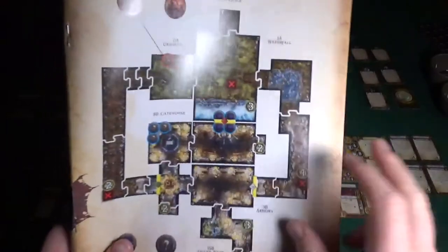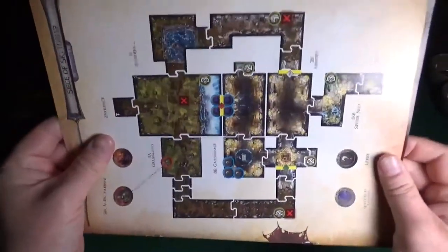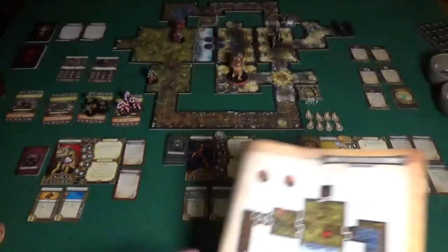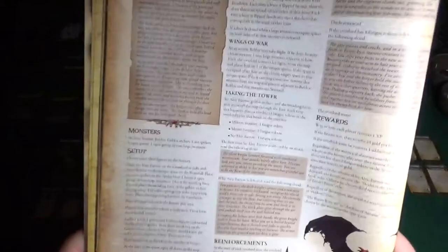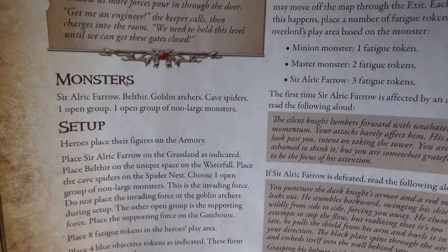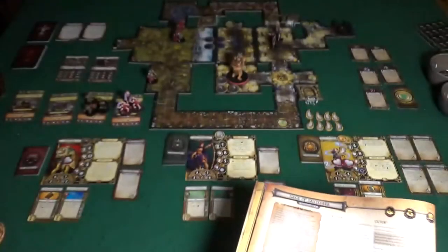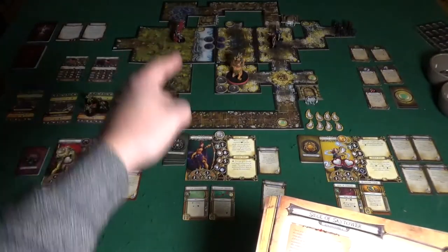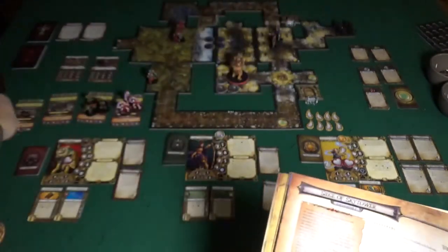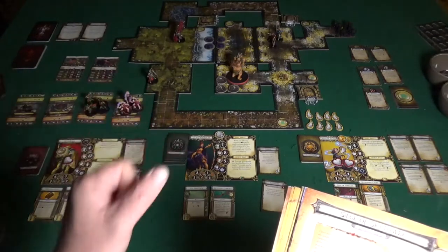The setup is described in the book but I've arranged my table to fit everything. I have Sir Alric Farrow, Belthir, Goblin Archers, Cave Spiders, one open group, and one open group of non-large monsters. I've set up Sir Alric Farrow, Belthir - I chose some of my favorites. I wanted Ettins, so they are inside the castle too. There are some open groups which will come out on the board after a while, and some special rules.